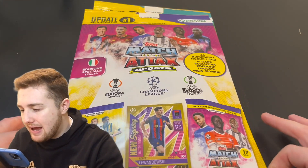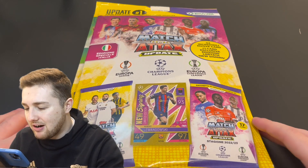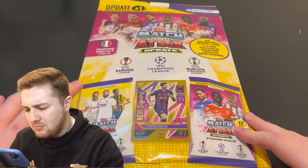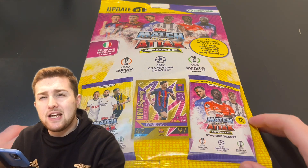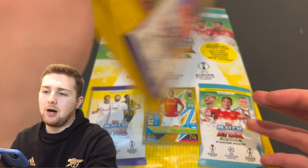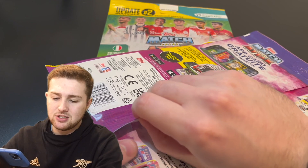A complete Match Attax binder video is coming soon as well. But yeah, this is what we've got — we get 44 incredible new cards plus one exclusive limited edition new signing card. We'll get update pack number one, which you'll have seen the cards in before, the new signing cards you'll have seen. But then there should be some other packs in here as well of brand new cards exclusive to Italy, and I'll show you what those look like in a minute.